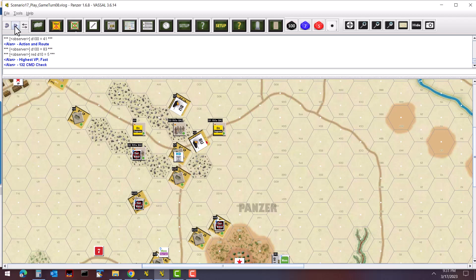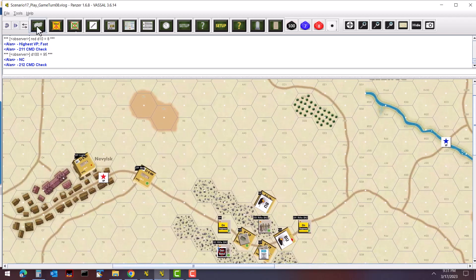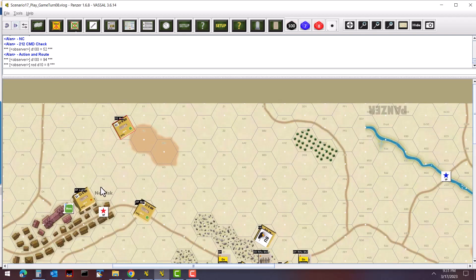ISU unit 21 moves and turns back down to join its platoon. IS-3 unit 132 moves down the road right behind the other tank. The other reserve platoon stays put, though one unit is going to try to flank around to get to the bridge, staying out of range of the Jagdpanthers. The rest are holding.